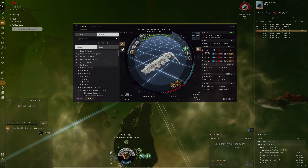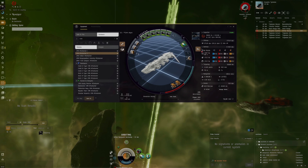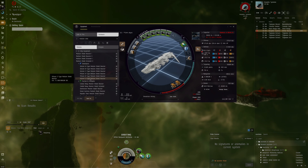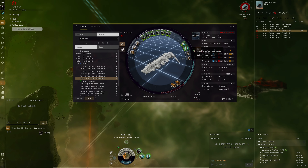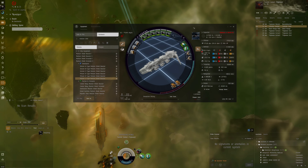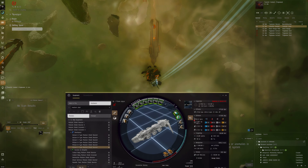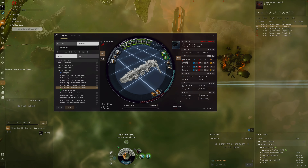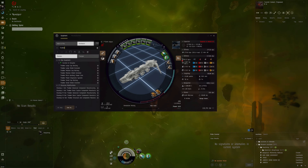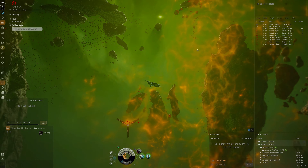We could perhaps put a 1MN afterburner and then maybe a medium shield booster — then we'd have a bit more fitting room to spare, but the problem is capacitor. We've got another capacitor issue; the capacitor is not able to be kept stable. Dual cap batteries might give better capacitor. Looking at 81 HP per second with that setup, which is nice, but it's difficult to get the fitting and capacitor right. Thukar Small Cap Battery — still need more powergrid. Doesn't look too nice.